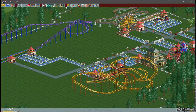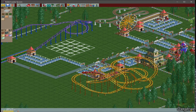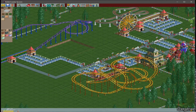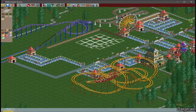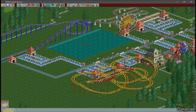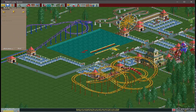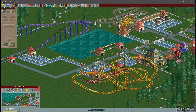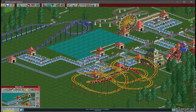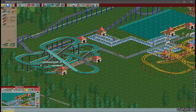We're going to place the pathways for the pre-built roller coaster and now make a little pond. We need to lower the ground first. We ran out of money so I'm going to ask for another loan. Now we're going to raise the water up to create the pond and place a little boat ride. We just got a new ride so we're going to go ahead and place that too.